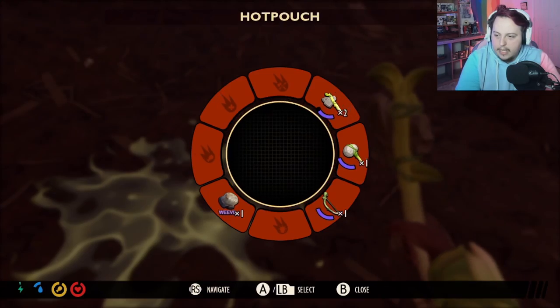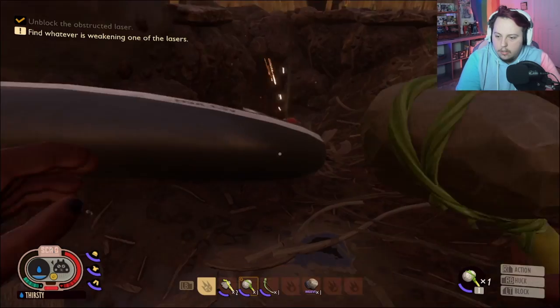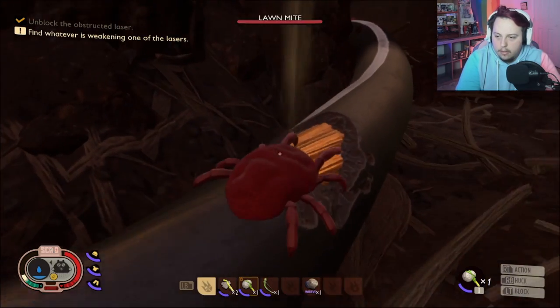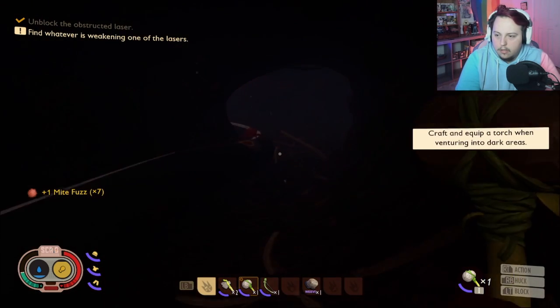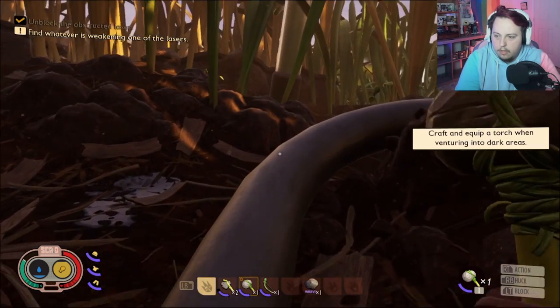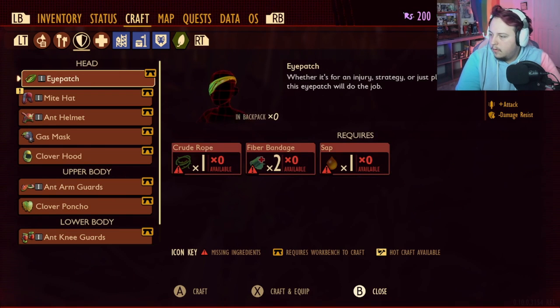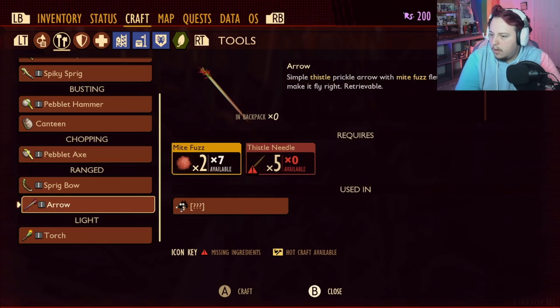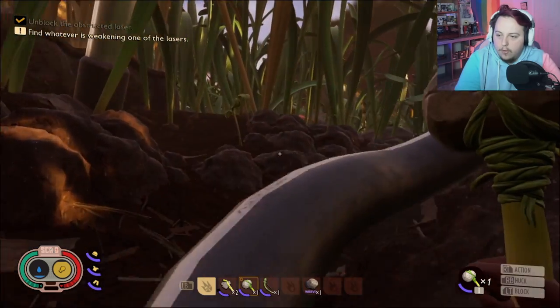I'm running out of steam. What if my hammer takes off more? I'm gonna go inside then out. I need to craft a torch. What do I need for a torch? Craft. I need a thistle needle - where do I find that? Oh my god, you need so much for a torch! Why do you need so much for a torch?